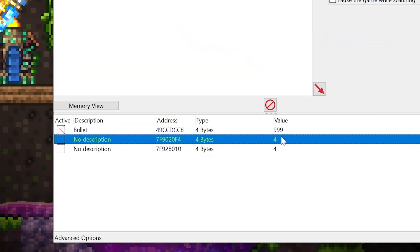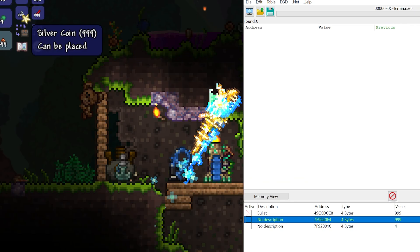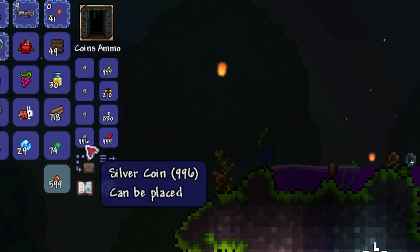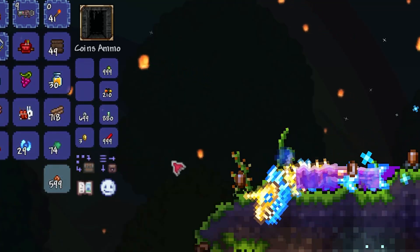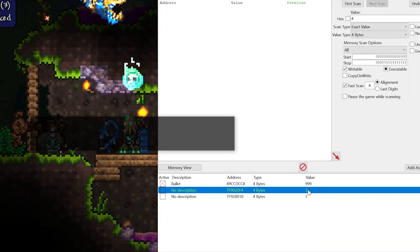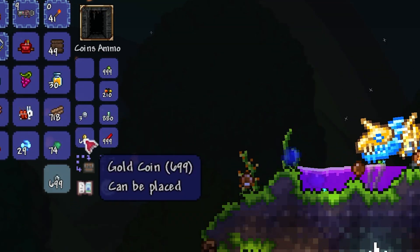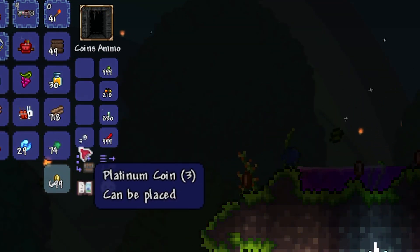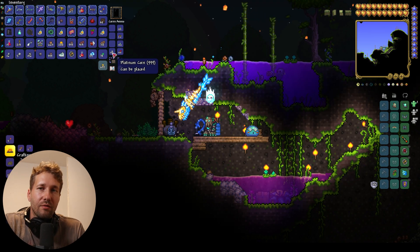We can see these addresses here — they have a four and it's working for the same slot, so this address is responsible for this slot. We don't have to scan for it again. We'll just set it to 999. And just like we did with the copper coins, we're going to create stacks, drop them and pick them up, so that we have three gold coins. Then we'll ditch our bugged stack, change the three to 999, make some stacks, pick up our platinum, put the bugged gold in the trash. And now we can change our platinum value to 999. Just like that, we've gone from copper to silver to gold to platinum.